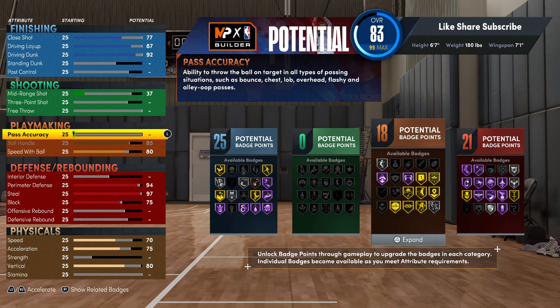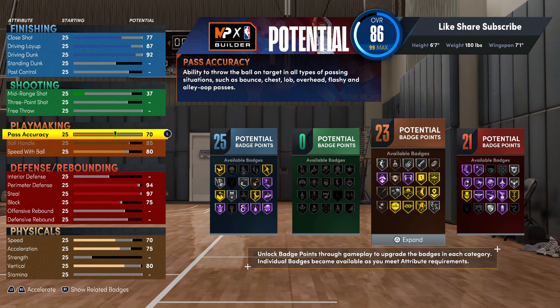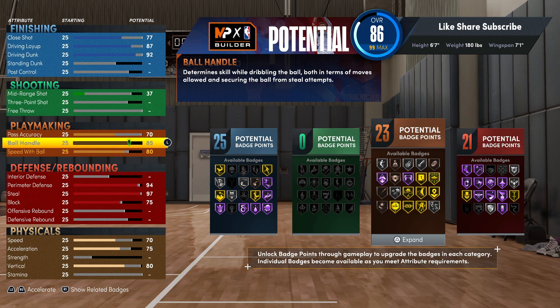Quick first step is a very important badge for everybody - you gotta have that on and have it maxed out. Your pass accuracy we gonna put up. You can really sauce up with that 85 ball handle. Put the pass accuracy up to 23 playmaking badges - that's solid, you could do a lot with that. I wouldn't even add playmaking badges onto this build; add finishing, shooting, and defensive badges instead - that's what's really gonna make your build go crazy.